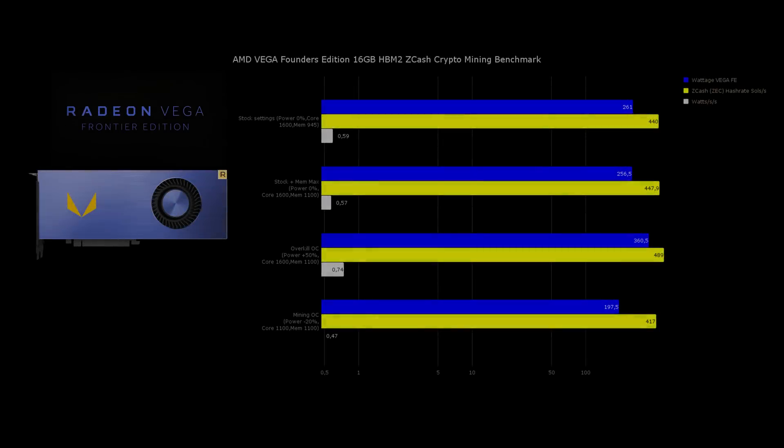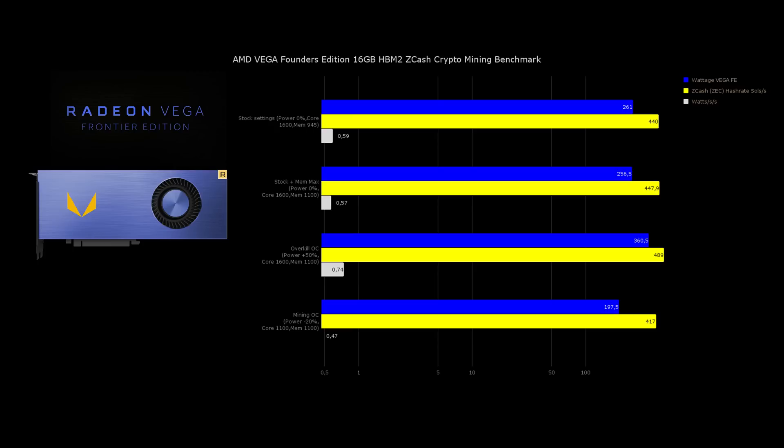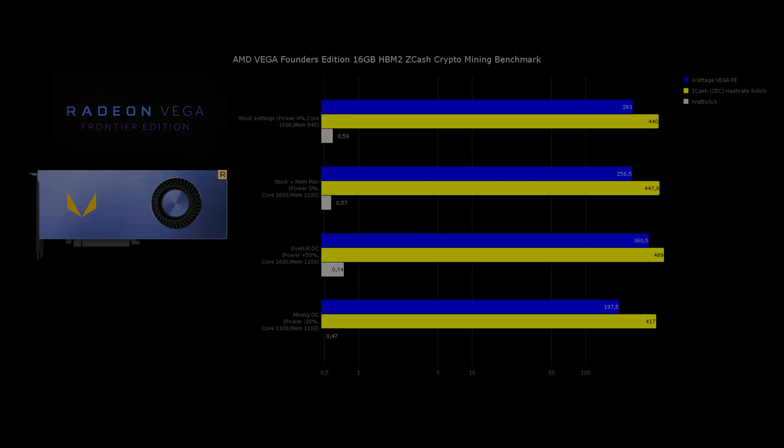Next up was the Zcash mining benchmark, and as we've seen before on the Vega 64 and 56 it was absolutely not worth it. We were drawing around 260 or 360 watts when increasing the power limit but didn't reach a very nice number. The only good setting reached was 197 watts doing 417 solutions per second, but a GTX 1070 draws way less power while achieving even higher hashrates. Zcash mining is totally not made for Vega.